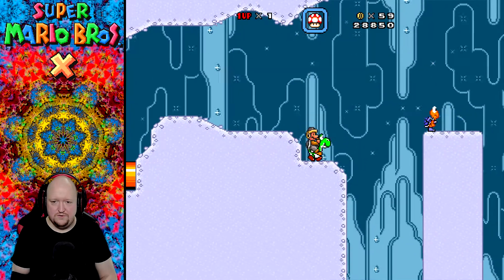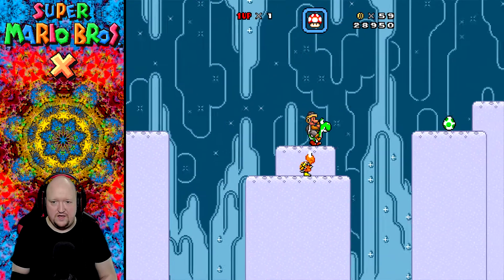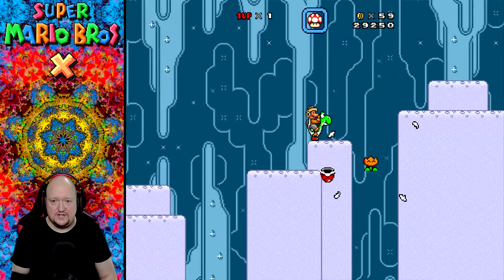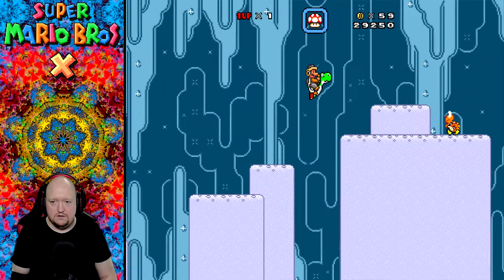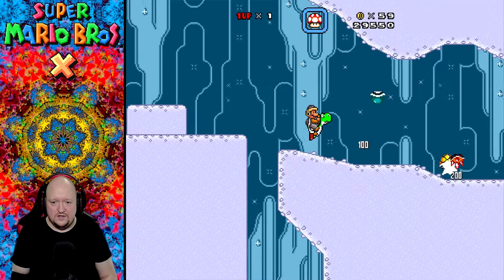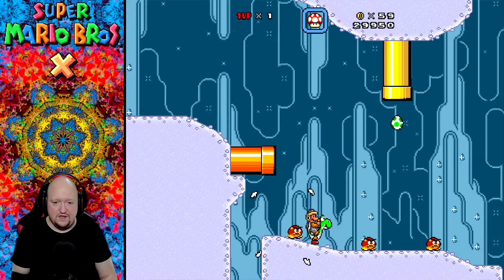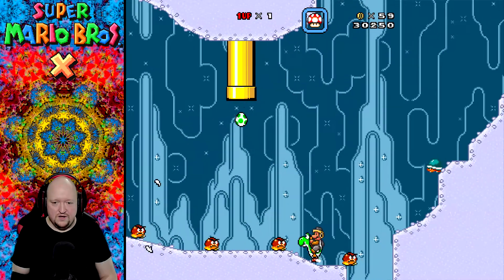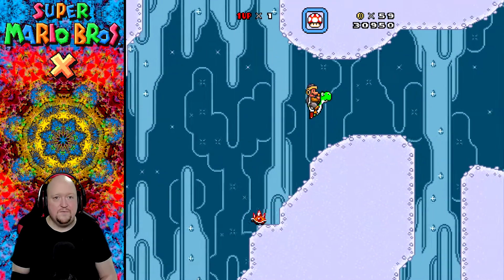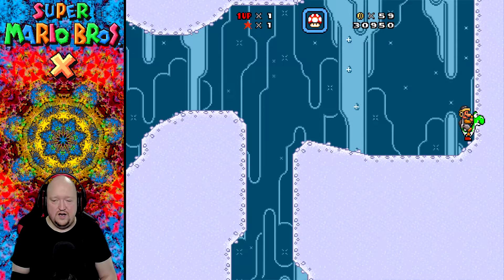Yoshi can grab it, though. I hope that wasn't another Yoshi. I should have grabbed that. That would have let me fly. But I noticed there is a star in this section somewhere. Could it be down there? Possibly, actually. But I'm guessing down there is my doom. The Goombas are killing each other at this point. Awesome. Could it be up one of those spots, I wonder? No, you just had to get to the end of it. Awesome!